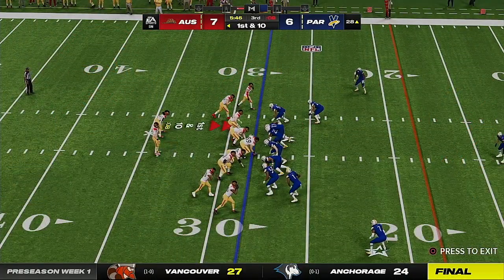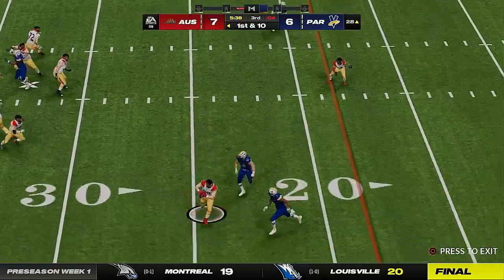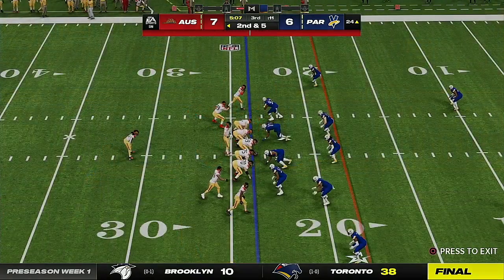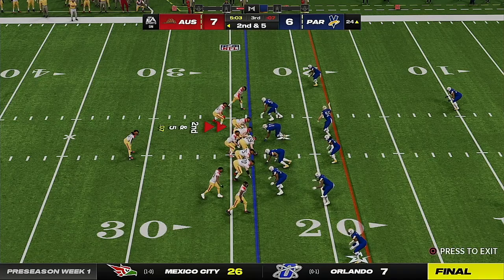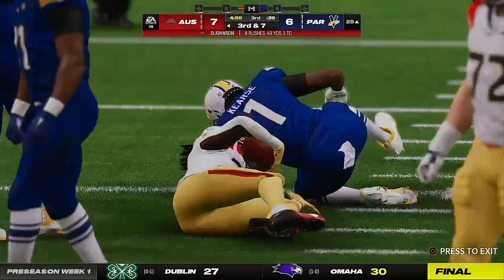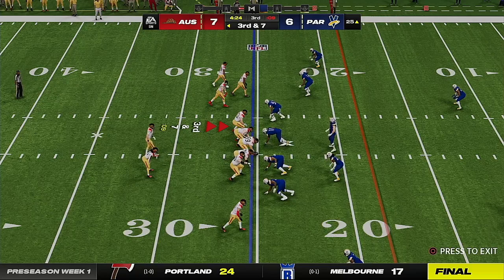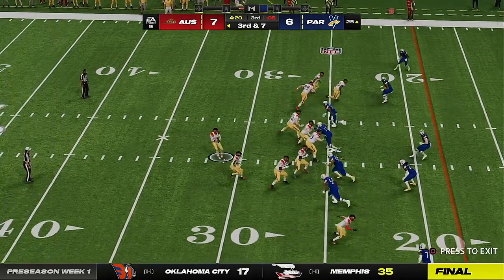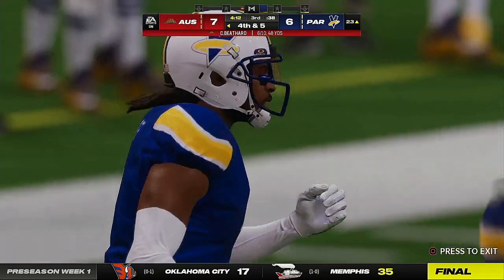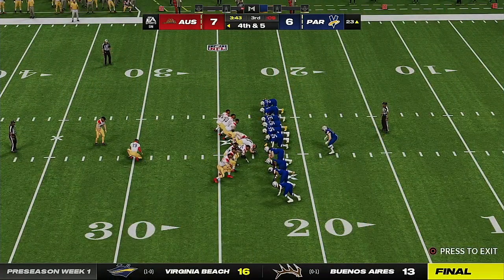On the heels of that run by Johnson, another first and ten. Beathard to throw — complete to tight end Farrell, stopped at the 24-yard line after a gain of five, second and five at the 24. Man in motion is Agnew — they'll fake the jet sweep and instead hand off to Miller, stopped cold behind the line. Eighth play of the drive, third and seven. They'll set up to throw — Beathard checks down to Johnson — gets to the 23, but that'll be well short. That brings up fourth down.